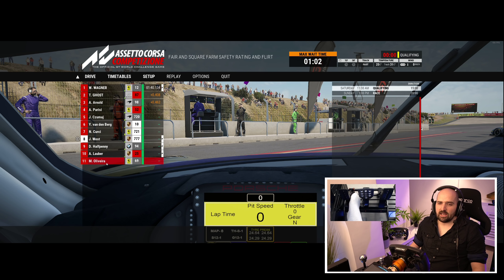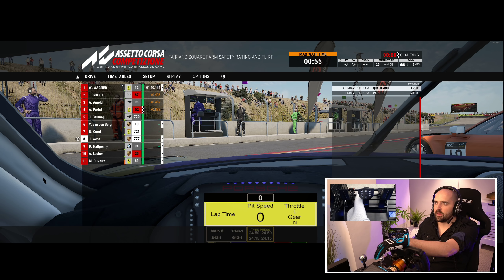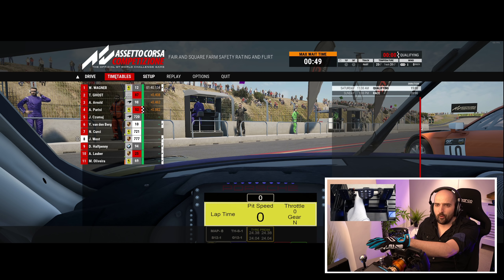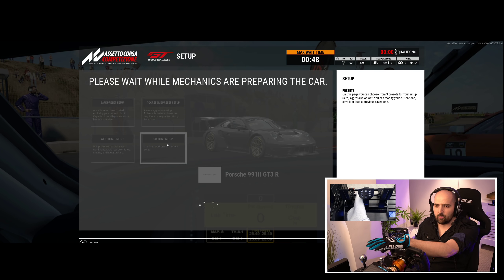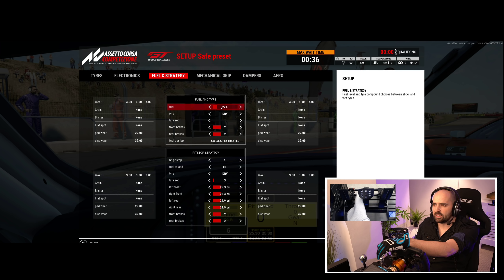Here we go — Zandvoort, 11 people. We're in eighth because that's just when we joined the server; more people are joining. I'm in the Porsche, which I think is the easiest car to drive quickly in ACC. Before we get driving, we've got to be quick — we're going to do our little stupid caster settings, which are absurd, to get it even more pointy.